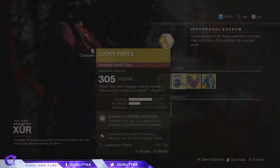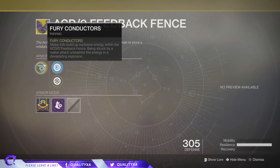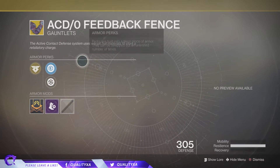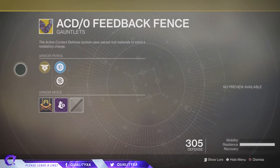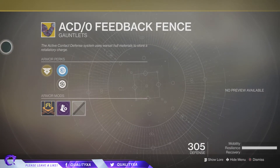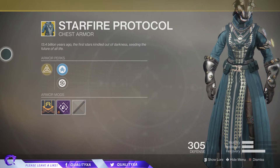Moving on to the ACD/0 Feedback Fences for the Titan. For this you have Fury Conductors: melee kills build up explosive energy within the fences, and being struck by a melee attack unleashes this energy in a devastating explosion. You've also got Plasteel Reinforcement Mod and Restorative Mod. This is extremely good for crowds of enemies — when you get hit you can expect to kill or damage a lot of them. It also works extremely well in competitive Countdown game modes and pairs well with other Titan perks.